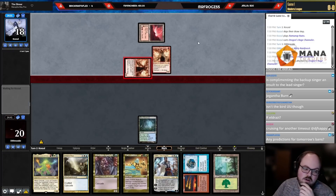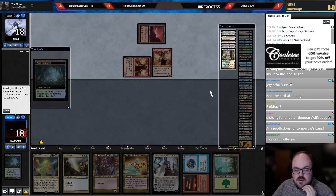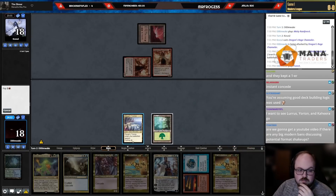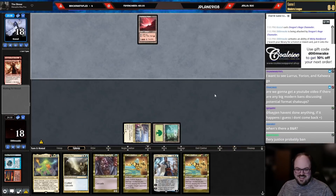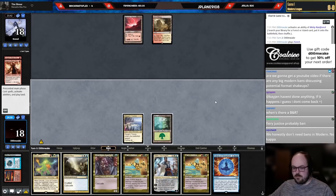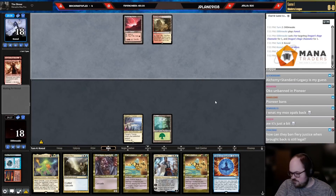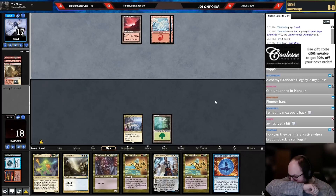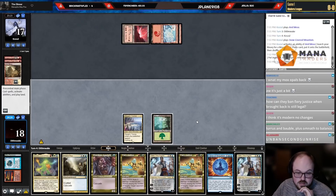Chat is asking for ban predictions for tomorrow. I haven't thought about it too much. It's funny — what if this is all a giant bait and they don't actually do anything in Modern? Like the bans are just Legacy or Vintage and Modern gets no changes. Someone in chat jokes that Fiery Justice is instantly getting banned. There's a BNR tomorrow morning — didn't draw land there, unlucky. What if they just unbend fetchlands in Pioneer maybe?